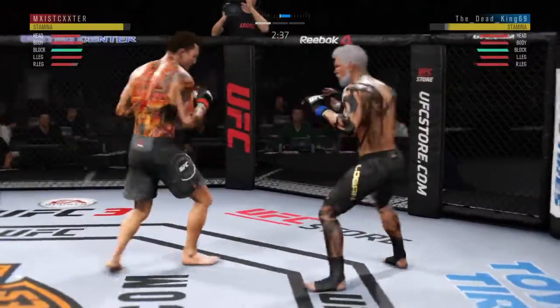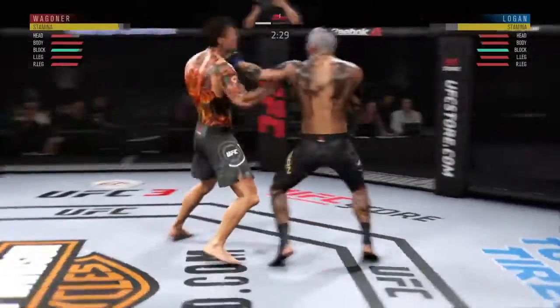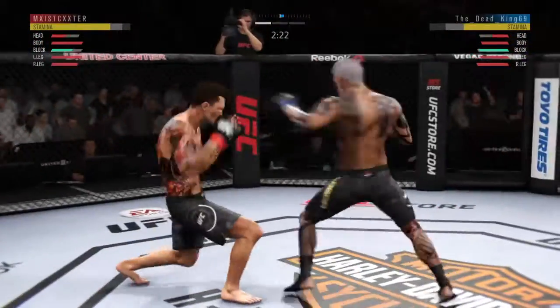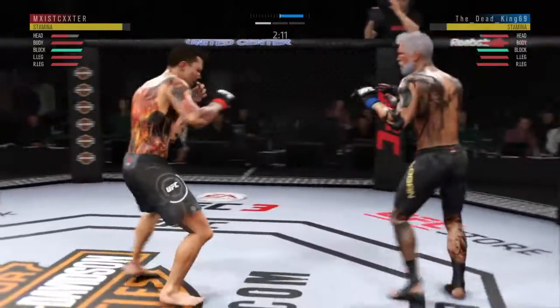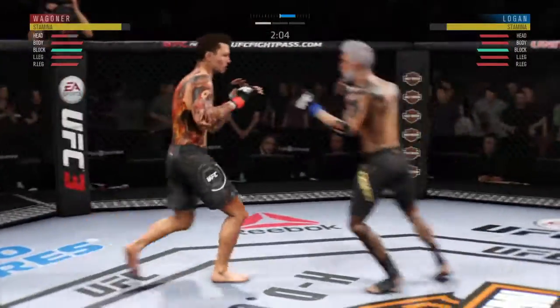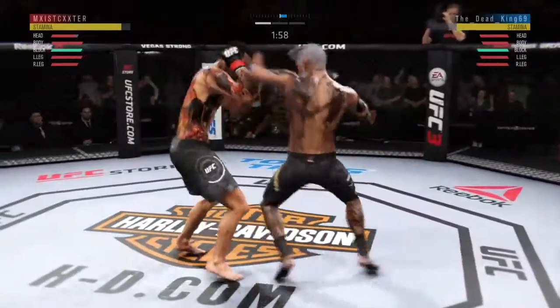What a leg kick — again, working off of that jab. This is crazy. Oh my goodness, huge shot there, lands flush. Starts to get the combination going with the fists. Look at that — multiple strikes landing here. He has certainly found the range here in this round.